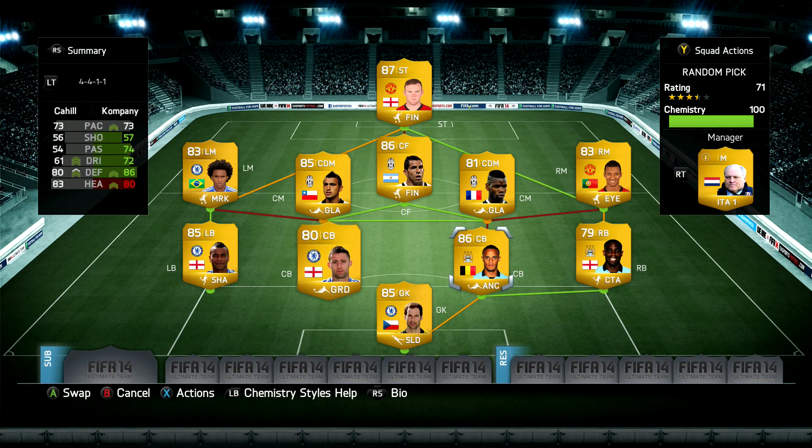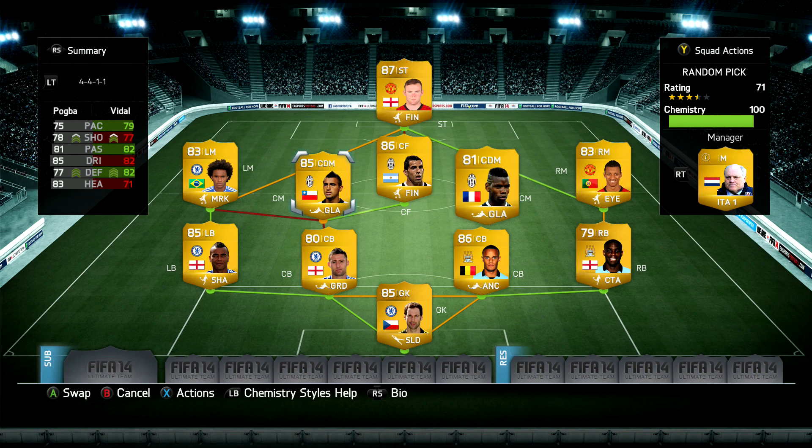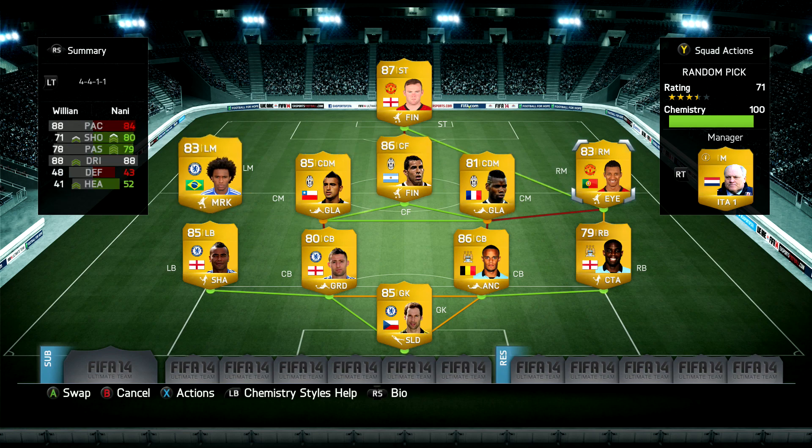Micah Richards was class; I didn't really like Ashley Cole — he felt a little weak to be fair. My center backs were rock solid: massive, tall guys with great pace, defending, and heading. Same goes for my box-to-box midfielders Vidal and Pogba — rock solid, very fun to play with, great shots and through balls, they bossed that midfield perfectly. Willian and Nani were both too tricky for a lot of defences to handle, especially Nani with five-star skill moves — the scoop turns and McGeady spins were very useful.